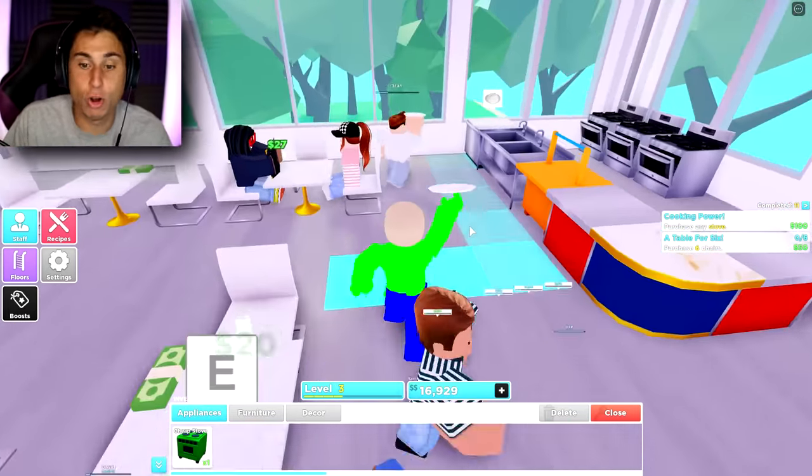I've got a burger — doesn't really look like there's any meat in it, but maybe it's a vegan burger. I'm serving it to this customer downstairs. People want their orders taken, money is sitting on tables, I don't know what Stan the Man the waiter is doing — this is getting absolutely ridiculous. Now I have to go upstairs to cook too. I'm getting close to level four. I'm one gumball purchase away from level four — come on, let's get there!